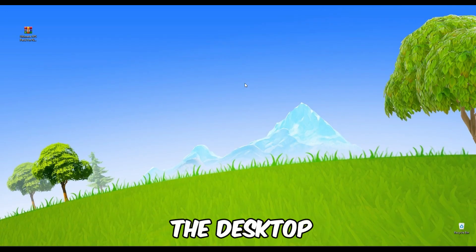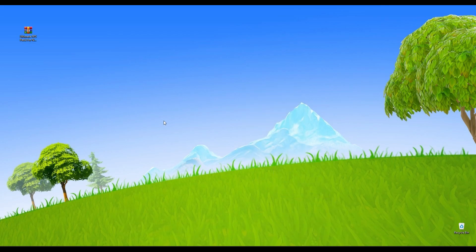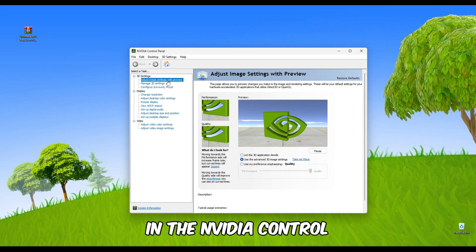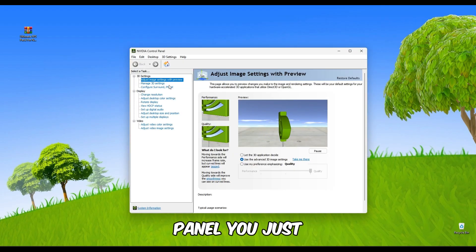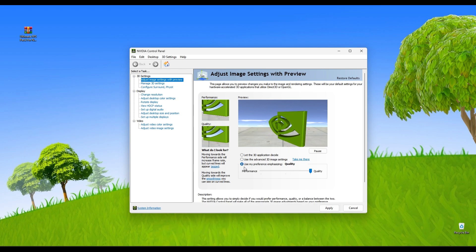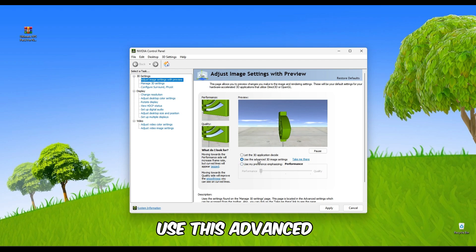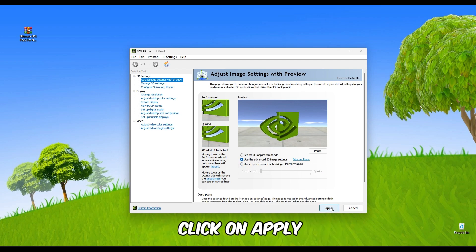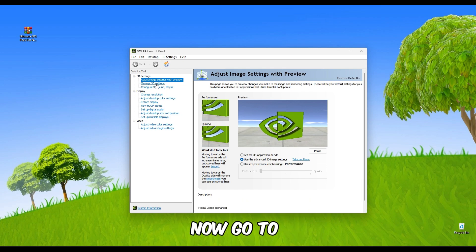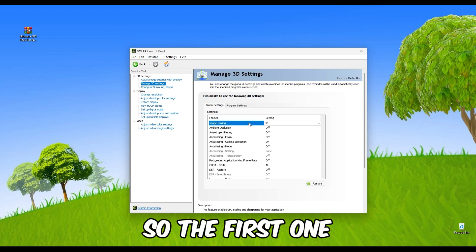After getting to the desktop, right-click on the desktop screen and open the NVIDIA Control Panel. In the NVIDIA Control Panel, select 'Use the NVIDIA color settings', click on it, and select it to the left — Performance. Now click on 'Use this advanced 3D image settings' and click Apply. Now go to Manage 3D Settings — I'm going to be explaining all the settings.